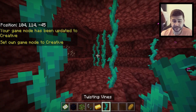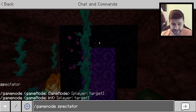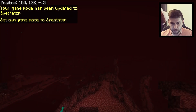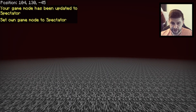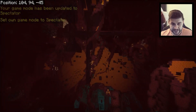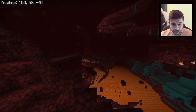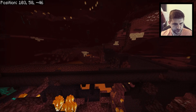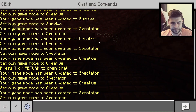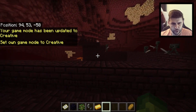We've spawned in on the Nether side, which does give you twisting vines. If we go back to spectator mode and go up, we're really close to the top of the bedrock. But if we go down, there is actually a fortress right next to you — you just have to go down. Obviously be careful when doing this, but the cool thing is this fortress is absolutely huge.